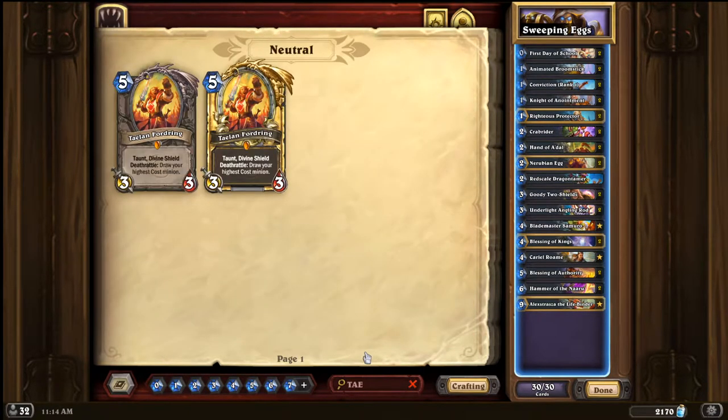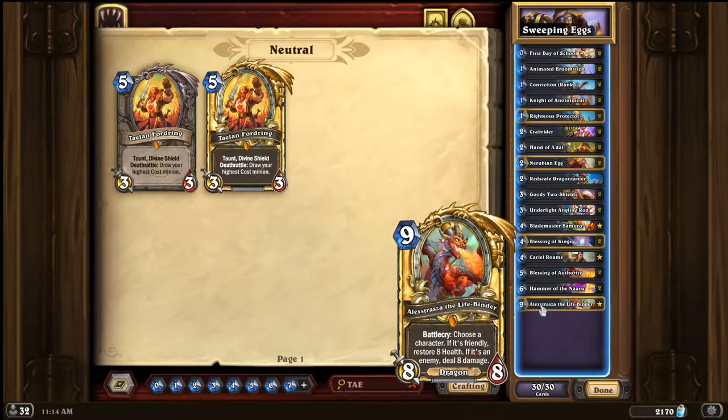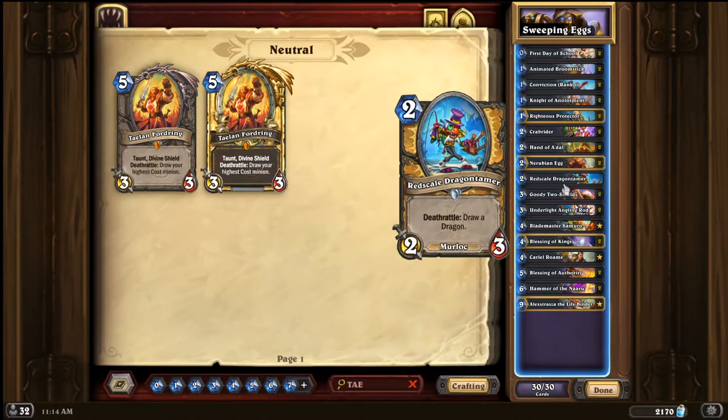The main idea behind both of these two cards is that you want Alexstrasza on turn nine. Alex is a super super strong finisher - you always want to have it on turn nine. Talon's is a 5-mana 3/3 that guarantees Alexstrasza. Red Scale is a 2-mana 2/3 that also guarantees Alexstrasza, and 2-mana 2/3 is better, so I have included Red Scale.